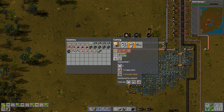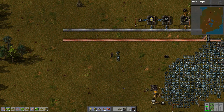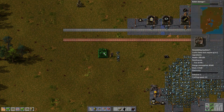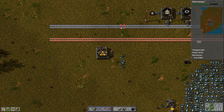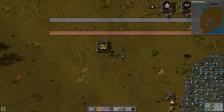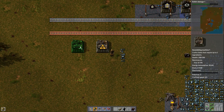So we want to make red science. So that needs copper plates and iron gear wheels. That's not too complicated, he says somewhat grudgingly. We're going to need... this is where I start getting complicated. I've got to try and think out on my feet what I'm doing. So we want to make iron gear wheels, which means I need to get some iron down to here and onto a belt feeding into machines which are making science.